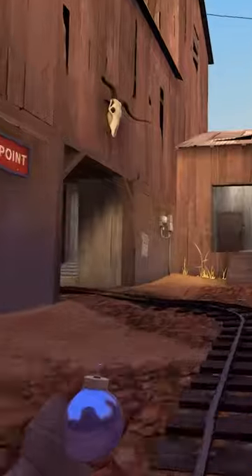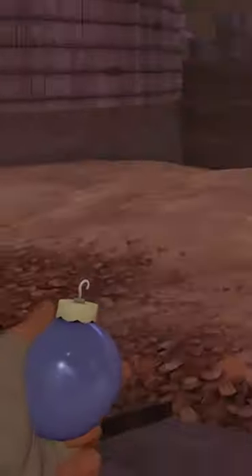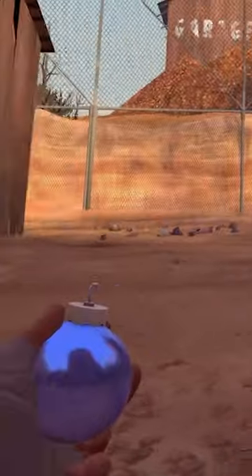If you equip the Rap Assassin as Scout and move around while looking at the bauble, you can clearly see the simulated reflections from the nearest cube map.